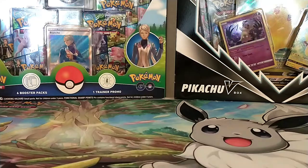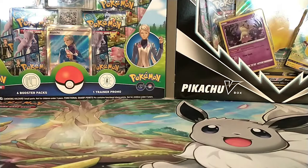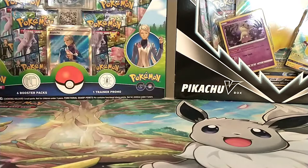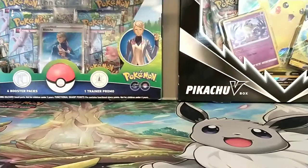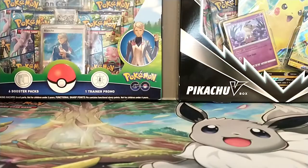Hey guys, welcome back to another random day and we're back with a brand new Pokemon opening. So I just picked these all up today. Got the Pokemon Go Team Mystic pack here, the Pikachu V-Pack, a Fusion Strike Elite Trainer Box, a Brilliant Star Elite Trainer Box, and also a Brilliant Star pack. So this will be a fun opening today.